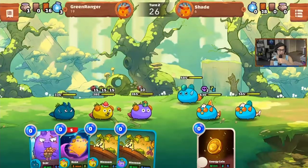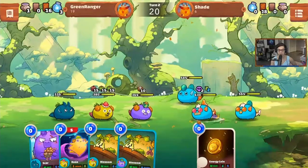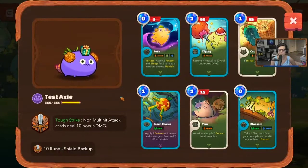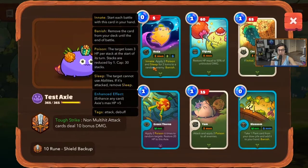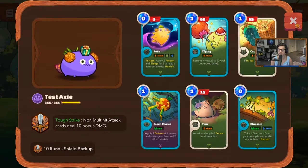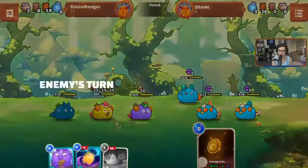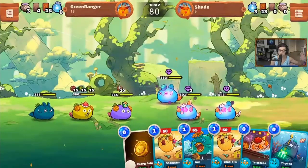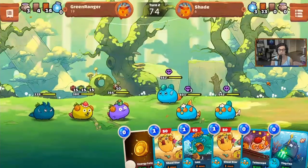Jeff K is well-studied and has a very synergistic triple aqua lineup. Phil is still reading his abilities as we get into the game. He does have two axes with Rosa innate — 'innate' means you start with it automatically. Banish means the card doesn't go to your discard pile, it just goes away permanently, into a dead pile so to speak.